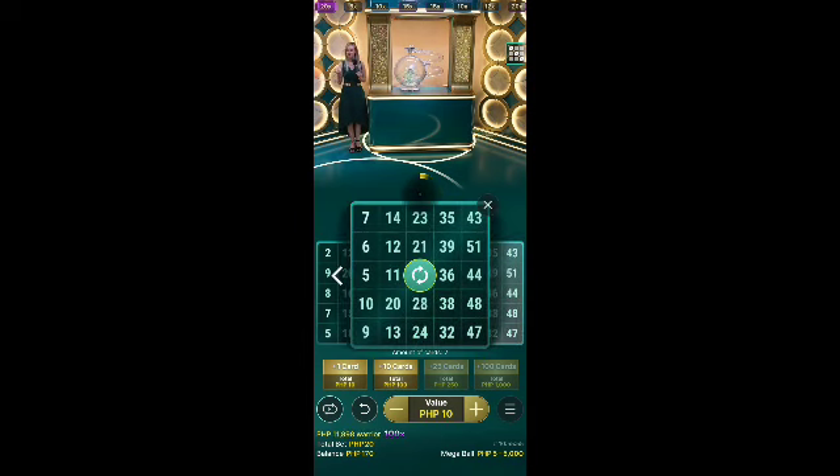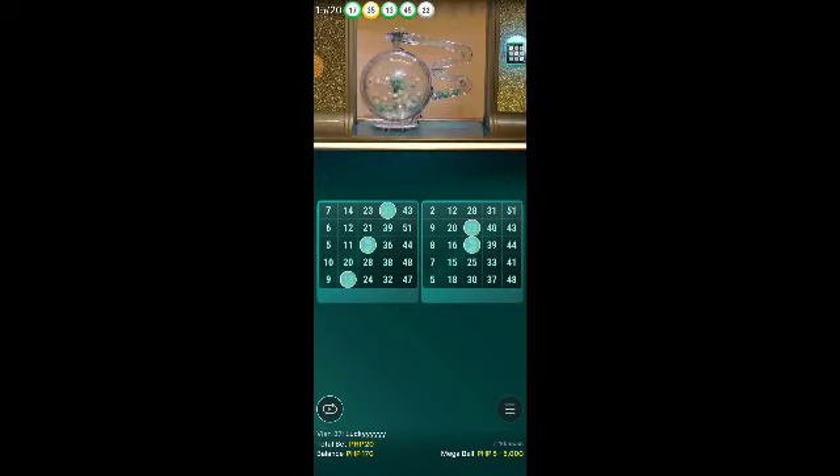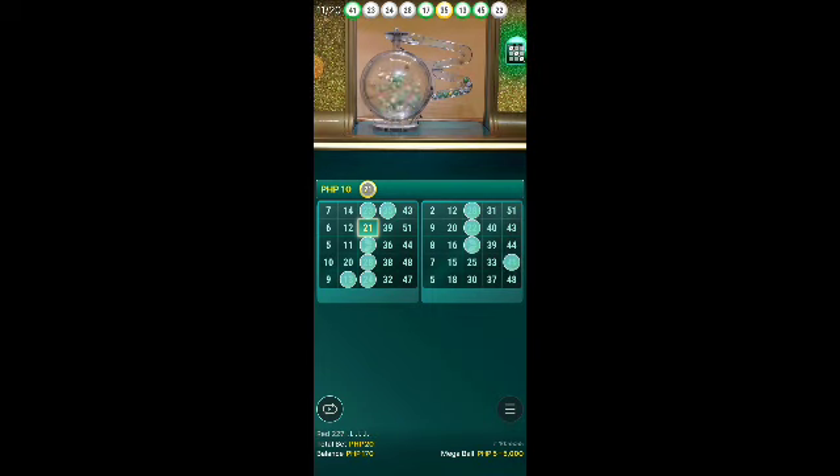Buy new cards, refresh the numbers on those cards, and never forget to use the autoplay option. You can activate the autoplay option during the betting time only. So once the betting time is over, just relax and enjoy the round. You can take a look at those 4 huge cards on your screen — those are the most interesting cards for the round.